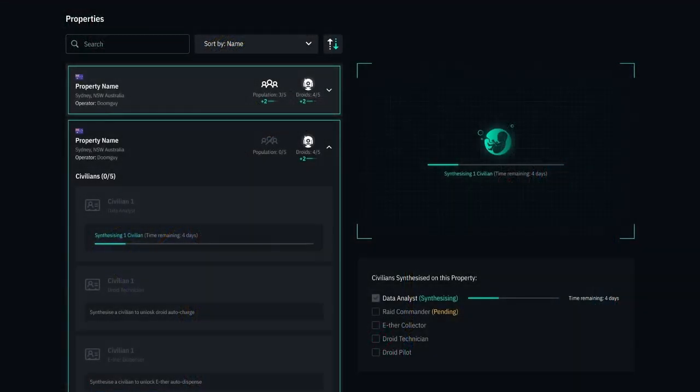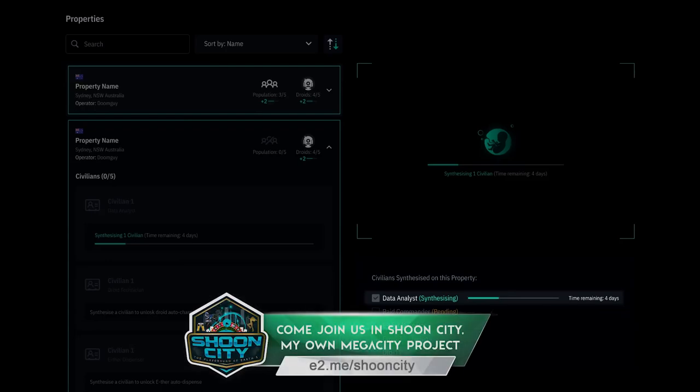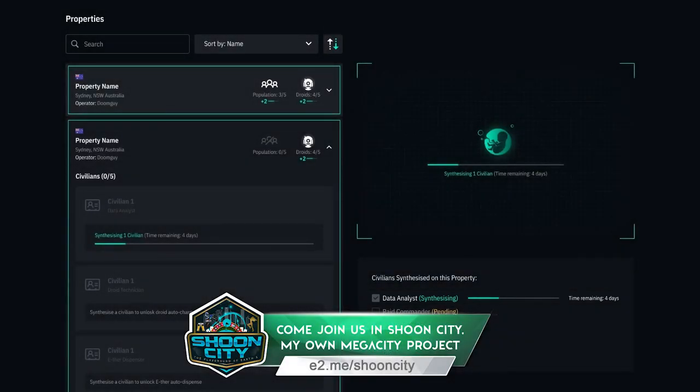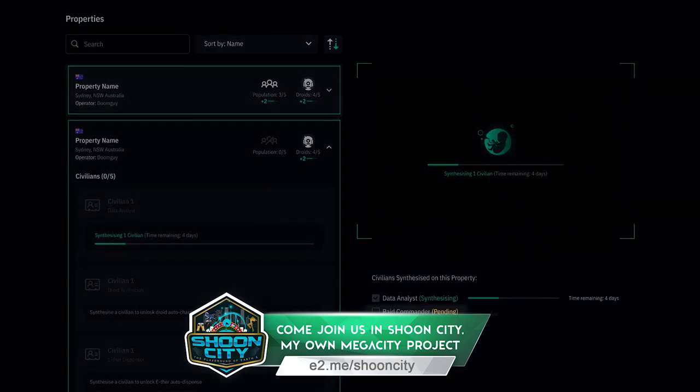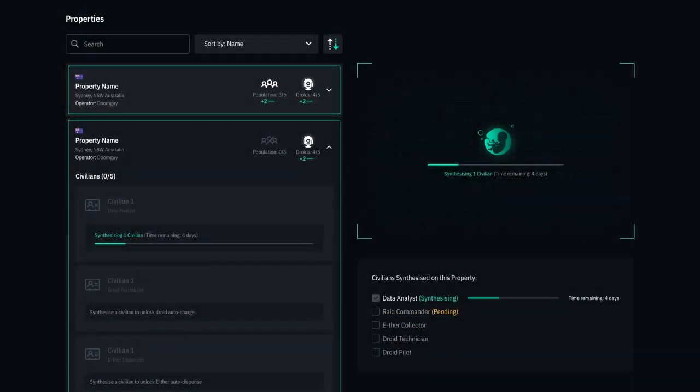It does seem we will get one of each civilian type per property, rather than being able to select multiples of one type. Occupations will be assigned to a civilian based on the order in which they are synthesized, which I'll personally interpret as we will only be allowed one of each civilian type, created in a certain order.